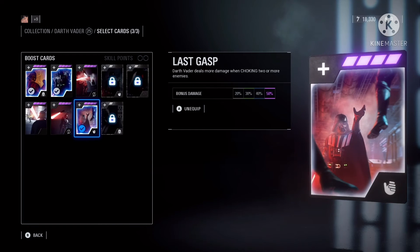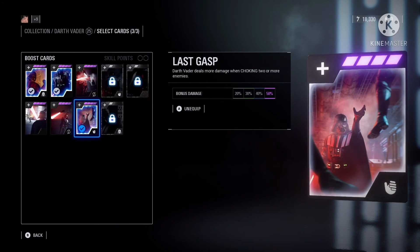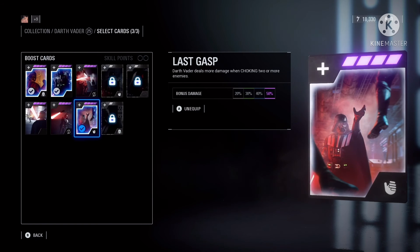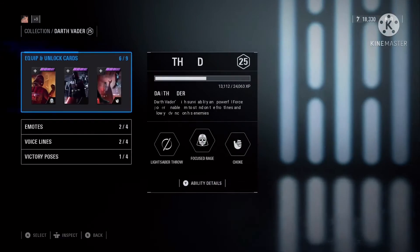And then the last one: Last Gasp. Darth Vader deals more damage when choking toward more enemies. The bonus damage for purple would be 50%, and that's pretty good considering that he's a tank if you get those two cards. And then also, with the choking ability, it really just keeps him in the air and lets your teammates finish him off.